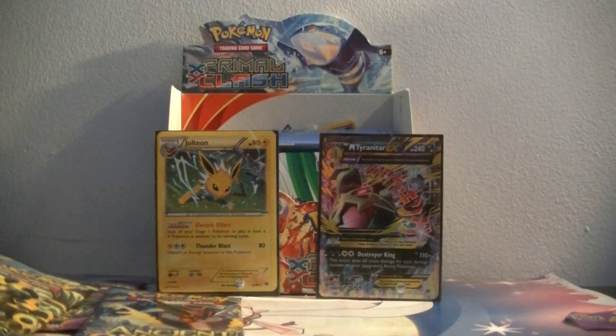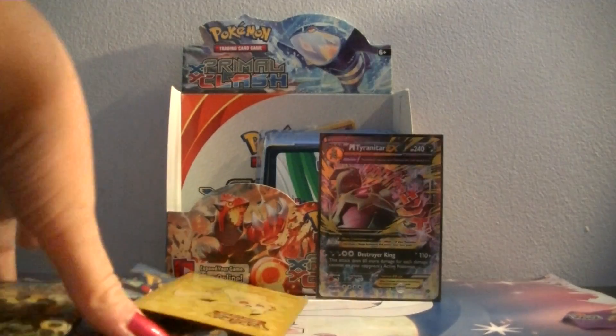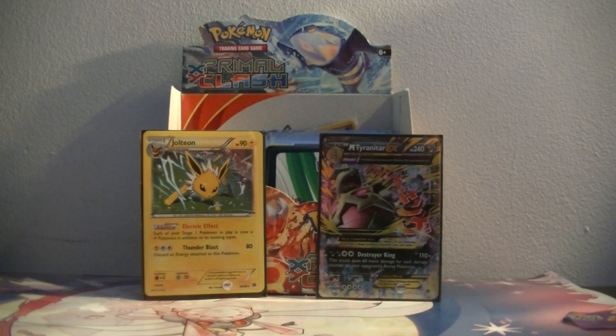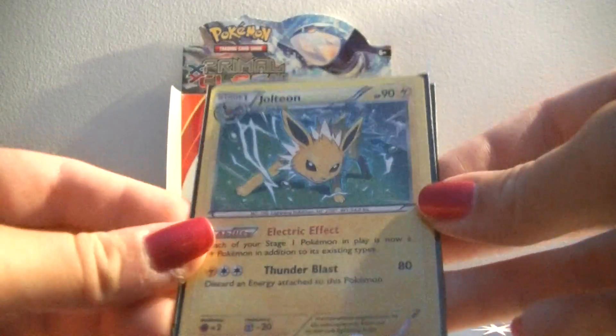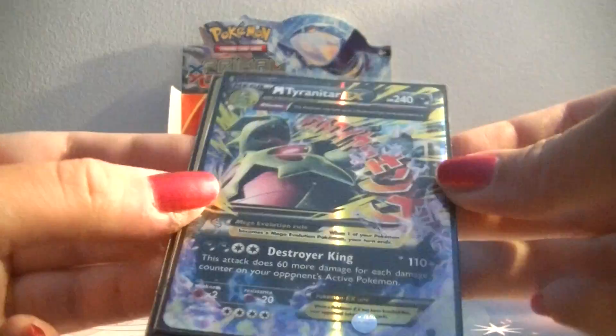And our last pack is the Tyranitar pack. And inside is a Hoopa. All right, so last pack. Rare. That's awesome. So out of four packs, we got a Holo Jolteon — I don't know if you can see the Holo pad with the sleeve on — and then the Mega Tyranitar EX. And I didn't have either of these, so that's really awesome.